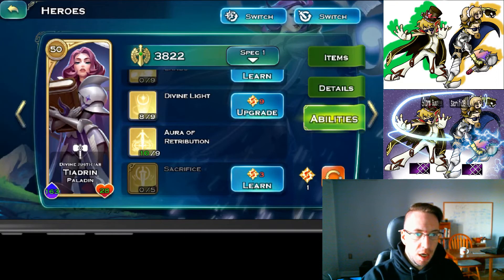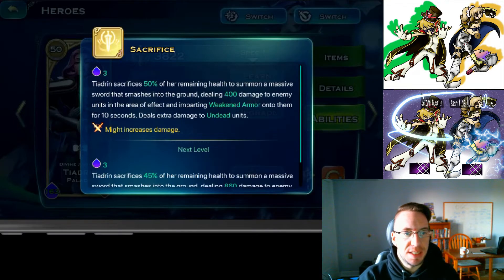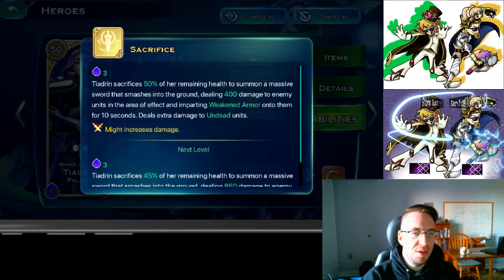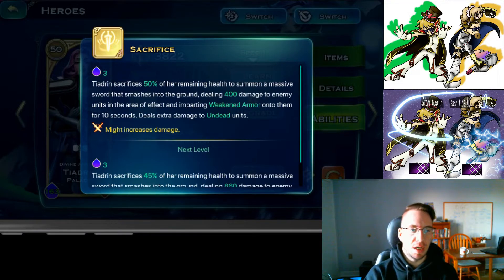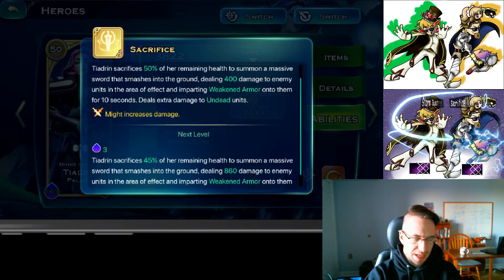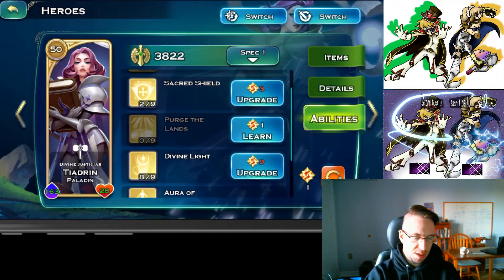Her last skill is sacrifice. She sacrifices half of her current health to summon a massive sword that smashes into the ground, dealing a bunch of damage to enemy units and applying a weakening armor debuff so those units take extra damage from everything around her. It's usable, but there are better things you can do with her.